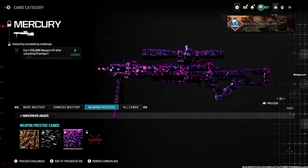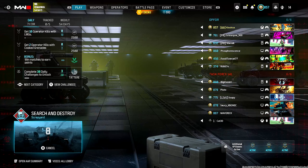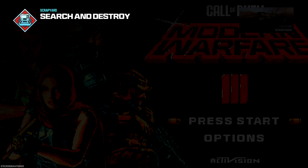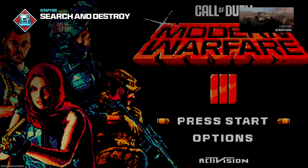Look at this gorgeous camo — this is so nice. I probably should have mentioned this in a video at some point, but I'm not going to be leveling up any of the Modern Warfare 2 guns. There are two riot shielders in my lobby. But yeah, I'm not going to be doing anything with the Modern Warfare 2 guns at all — I'm just not interested.